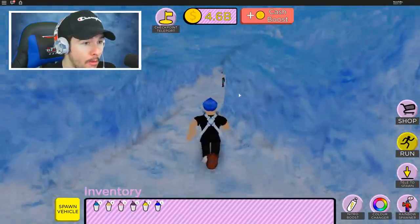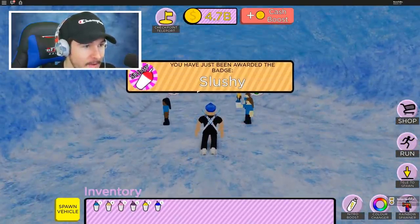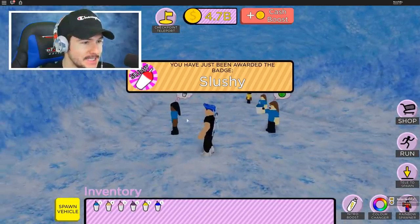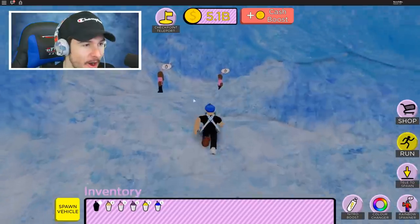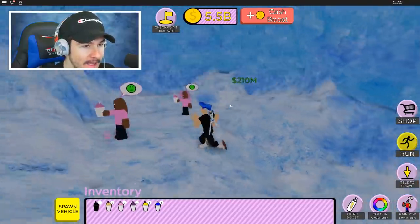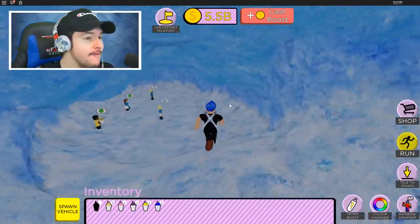Look at this secret ice cave! Oh my gosh — you have just been awarded the badge 'slushie.' There's a secret ice cave that you can sell slushies to. This is insane — I'm in this like ice cave, I'm in a cavern.